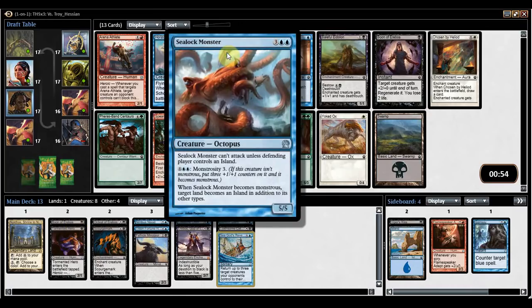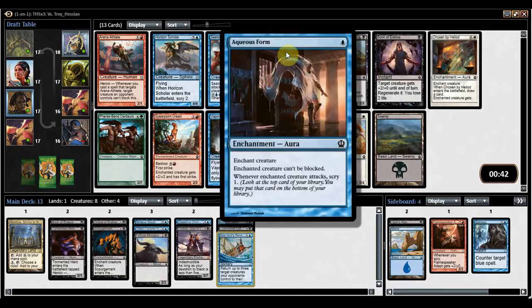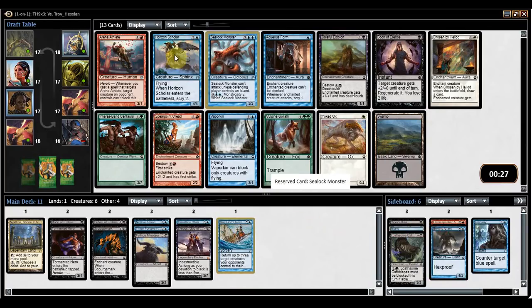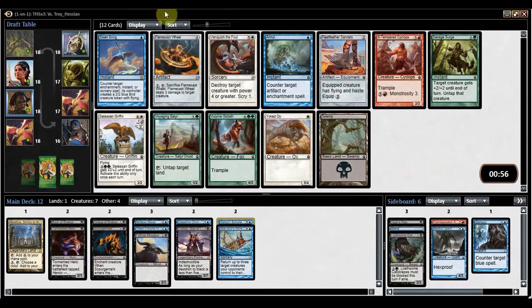We still have options here. Sea Lock Monster is pretty good — five mana 5-5 basically with Defender until it reaches seven mana, but if you're playing against a blue deck it can actually attack as a five-mana 5-5. Aqueous Form's not what I want. I don't mind Baleful Eidolon as a blocker. Vaporkin's a decent attacker, but it does look like I'm going to be a little more dirtily. Horizon Scholar's pretty good too. I think I'm going to take Horizon Scholar — it would be a good replacement for Benthic Giant. Swansong's fine but not super great — it's like a Negate but counters enchantments as well. Flamecast Wheel is borderline unplayable. I'll take Swansong.